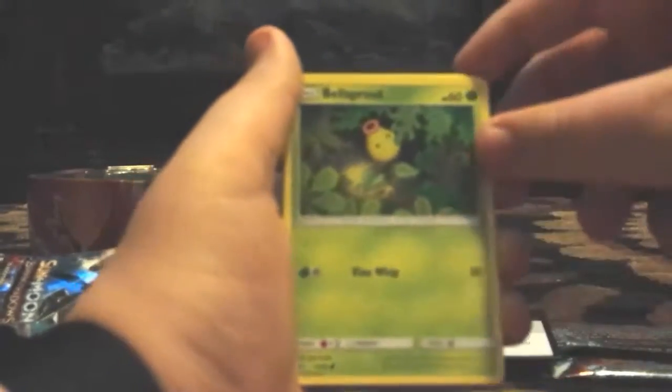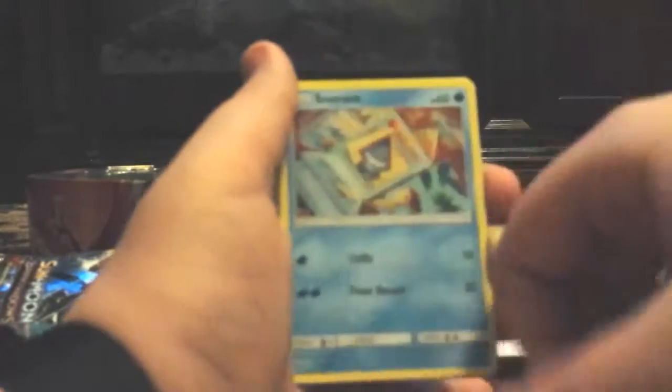Let's try this Guardians Rising pack. I got HALA — ooh, that's pretty good. Random energy, Vanillish, Enhanced Hammer, Luvdisc, Cottonee, Bellsprout, Pancham, Snorunt, Chansey, and a Reverse Holo Mudsdale. I like Mudsdale — it's a pretty tanky Pokemon.